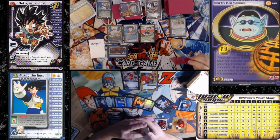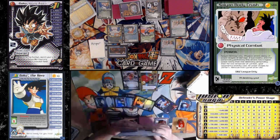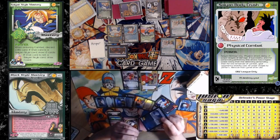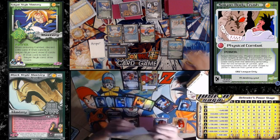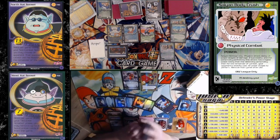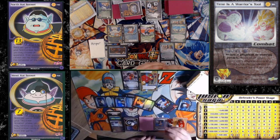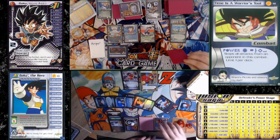I will lead on the Body Crush. I will — Time as a Warrior's Tool? I'll Sphere it. And what's damage? Physical plus three. I'm at Delta. That'll be five total, I believe, and your attacks cost plus two for the remainder of combat.